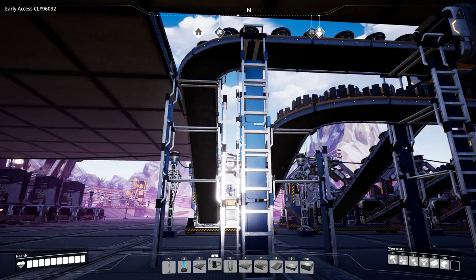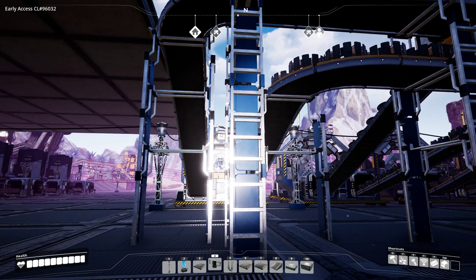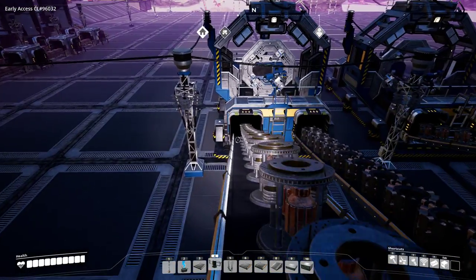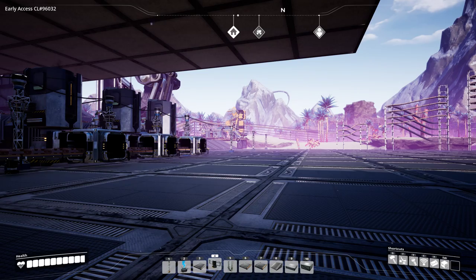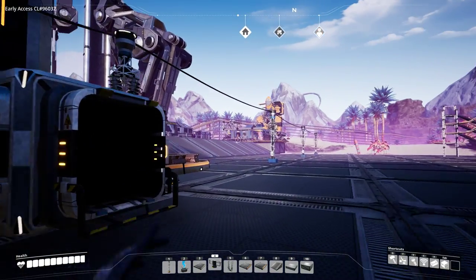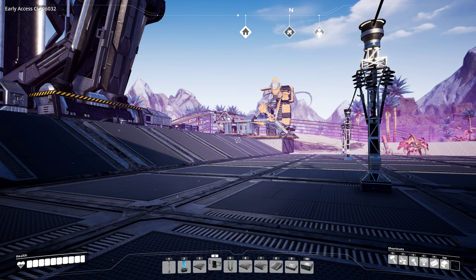Another quick tip: conveyor stackers have ladders on each side as you can see here. This is quite useful because you can climb up and ride on the belt. If you're using a conveyor belt MK3, this is especially useful for getting from place A to B very fast, because the MK3 belts are really fast. You can also fall a few layers, move to the side, and land on belts underneath to get down without taking damage if you don't want to use the ladder. You can also climb belts in the middle of the conveyor stack this way.